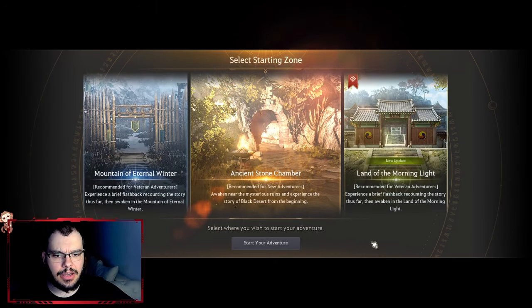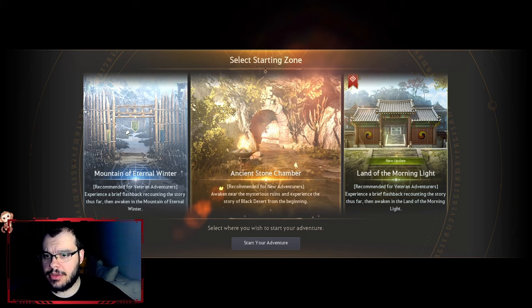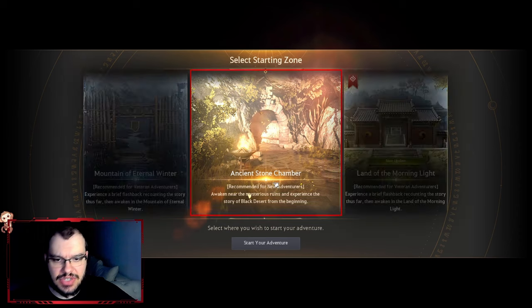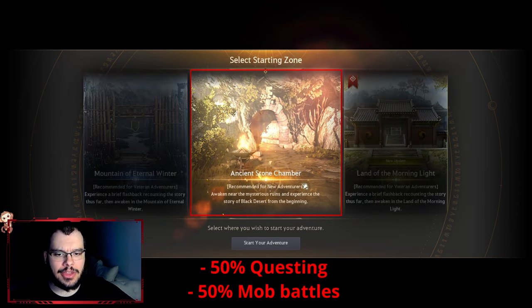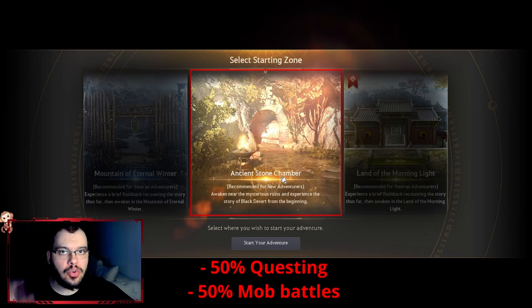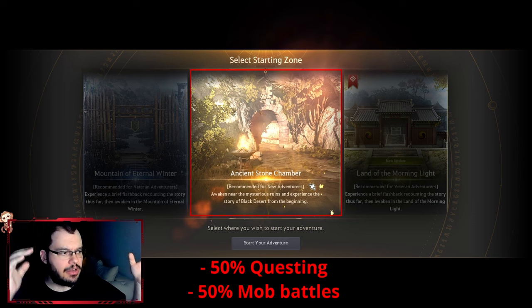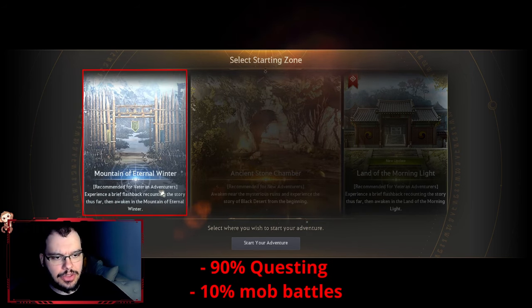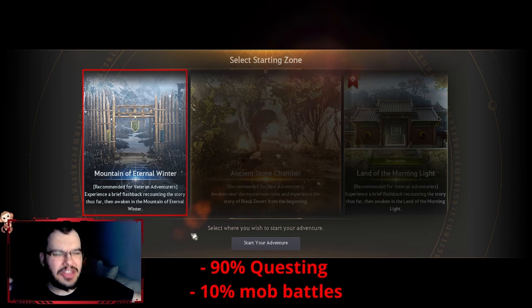Once you finish the tutorial, you'll be shown three choices for the starting zone. Out of the three, I'd recommend starting with the Ancient Stone Chamber. It's the most balanced and the OG starting zone — you get a little bit of quests and a little bit of killing, so you get the gist of both questing and fighting mobs. Mountain of Eternal Winter is a lot of questing with less mob killing — about 8 to 10 hours of mostly quests.